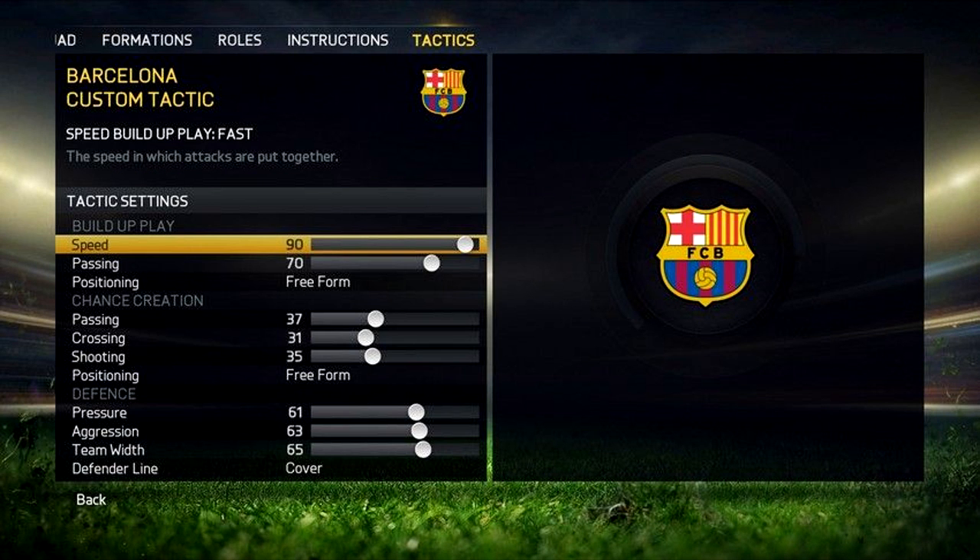Another thing is you can have up to five attacking and defending player instructions applied to each player out there. Hopefully that makes a little bit of sense. The instructions cover things like attacking runs — whether you want them to sit deeper, all that. You can have up to five per player on the field, so that's pretty awesome.